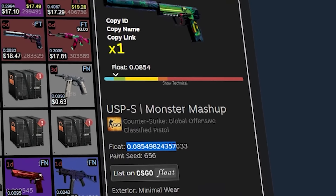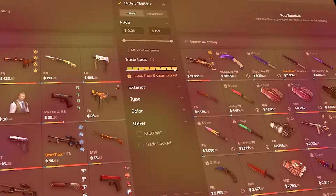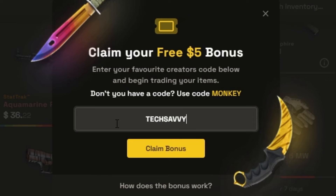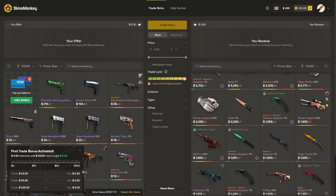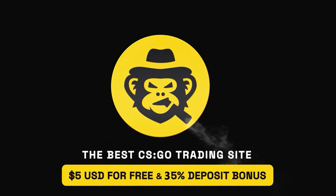Are you looking for cheap low float skins for trade-ups? Check out today's sponsor, SkinsMonkey — the most convenient trading bot site where you don't have to overpay for low floats. I found a 0.08 Op Elite Build and a 0.09 M4 Tooth Fairy, and the tradable M4 was delivered to my inventory instantly. Apply code TECHSAVY for a 5% deposit bonus and a $5 trading bonus when you start trading. Head over to Freebies for three giveaways, up to Gut Knife Gamma Doppler. Use my link in the description to start finding deals on low float skins today.